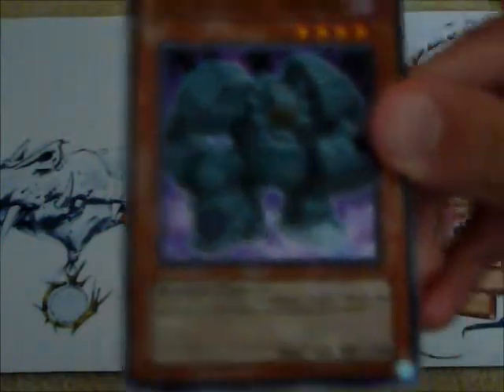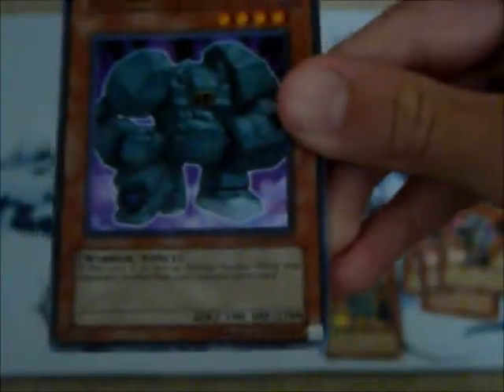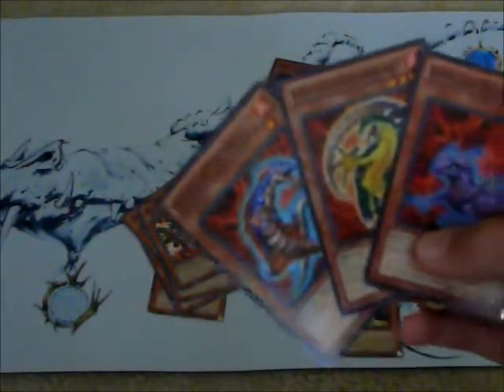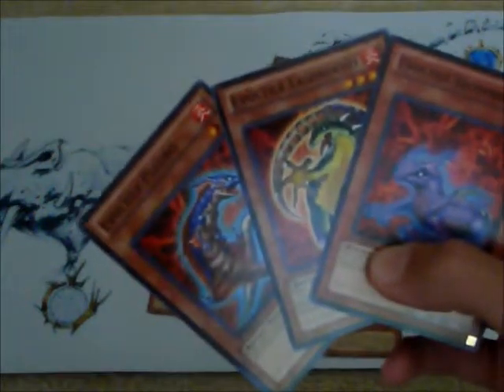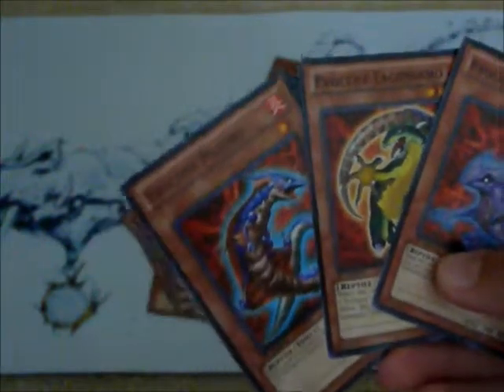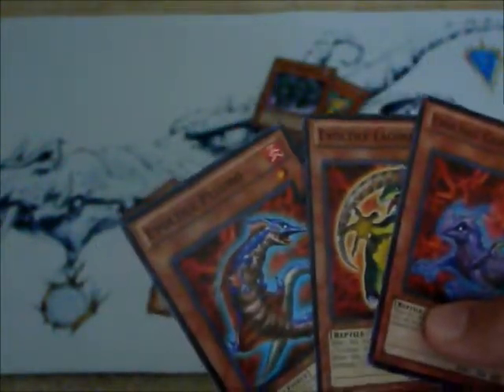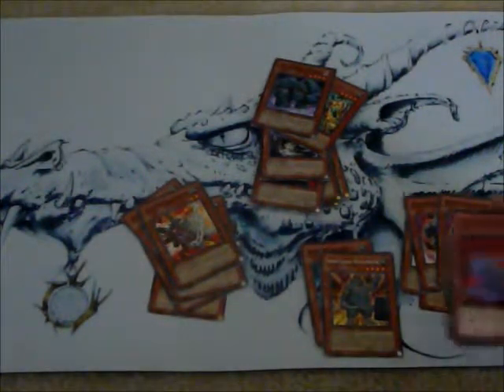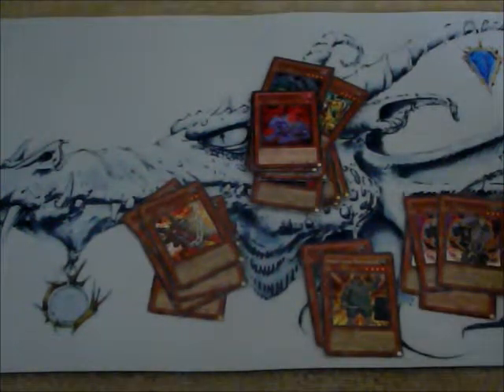You're going to need Destiny Hero Defender — 2,700 defense points, he's pretty awesome. You're also going to need a few reptile monsters. I chose these Evoltile monsters — it doesn't really matter which you choose. The Evoltile guys can bring each other from your deck to the field, from your graveyard to the field, from your hand to the field, or from your deck to your hand with their abilities. You just need a couple of reptile monsters — 2 or 3 would be fine — because another card effect goes into this.